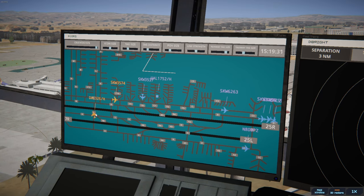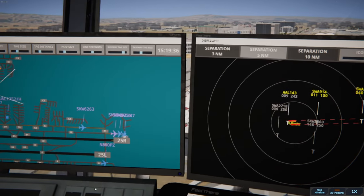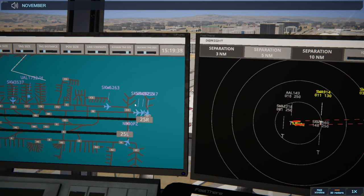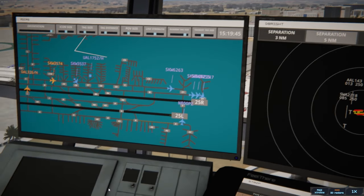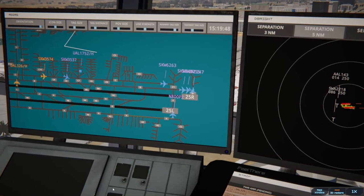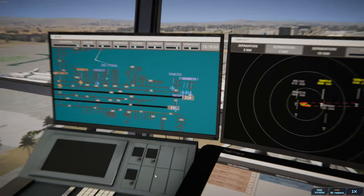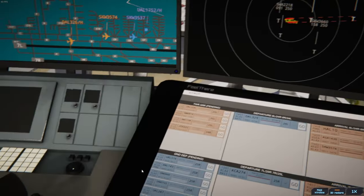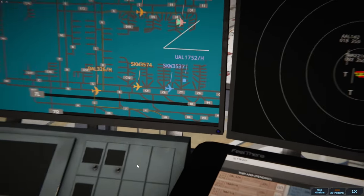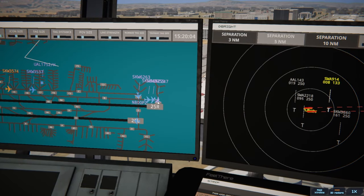Southwest 1138 on final 25 Left. November 800 Papa Zulu runway 25 Left cleared for takeoff, upon reaching altitude 500 contact departure. Doing good now — we are 20 minutes deep, holy moly. That peanut is really good — dude, I got trail mix. ASX — don't know that call sign, big stripe, now I do.